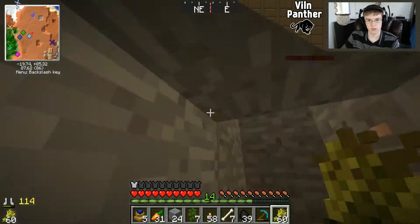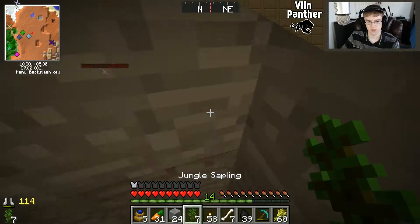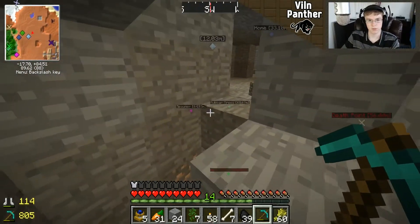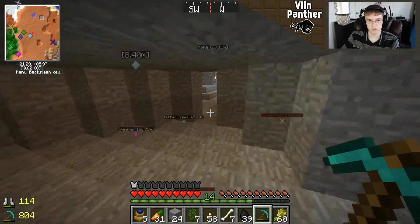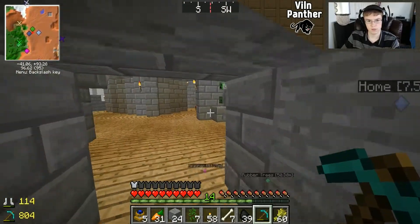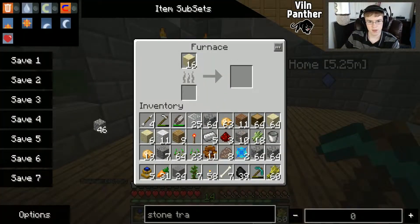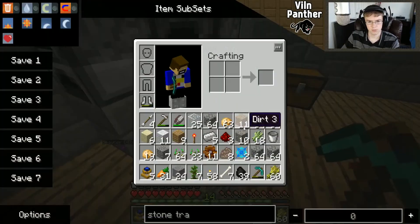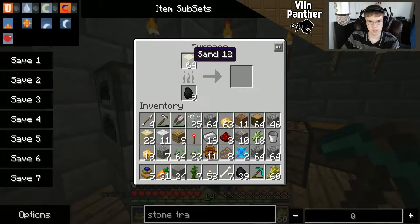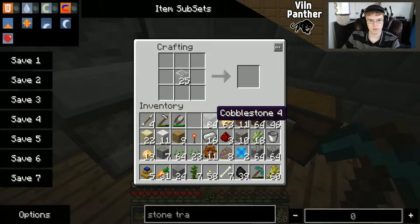I might replace this chest in the future because it is only a regular chest, and you can make different chests that have a whole lot more capacity. But for now this is pretty good. I have a chest up by the quarry and it's just kind of full of junk right now. Once we start getting ores that we actually need, we can put it all into this chest over here.